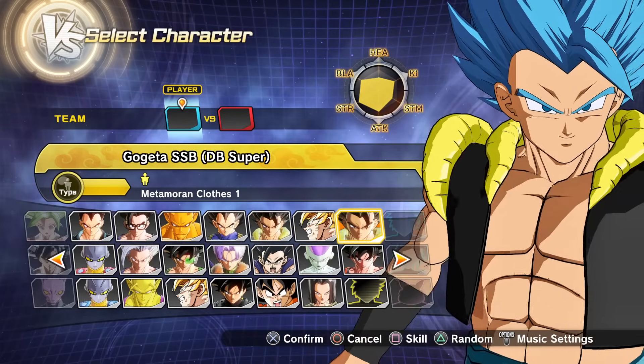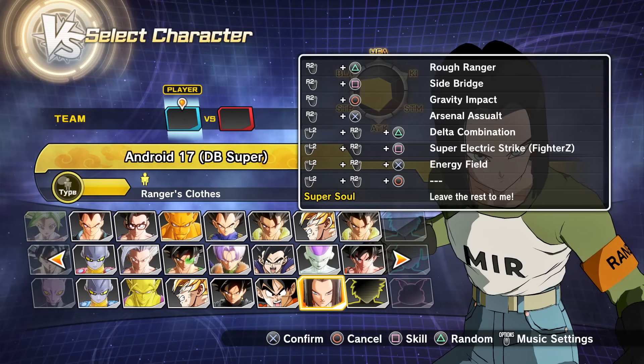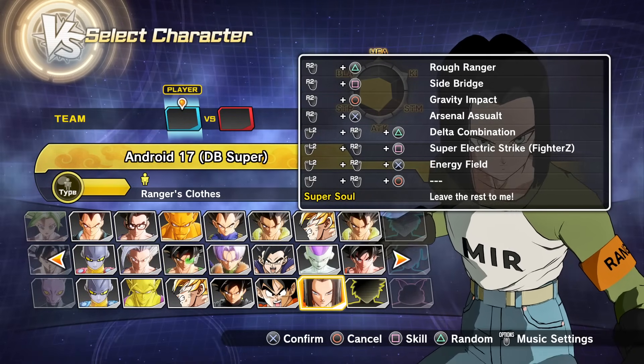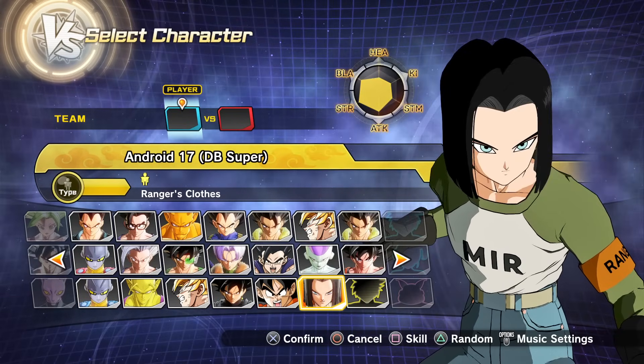As for the second character, we have Android 17 from Dragon Ball Super. As for his moveset: Arsenal Assaults and Delta Combination. Super Electric Strike from Fighters — this one was created by Solomon — and I'll be sure to have every link down below in the description.